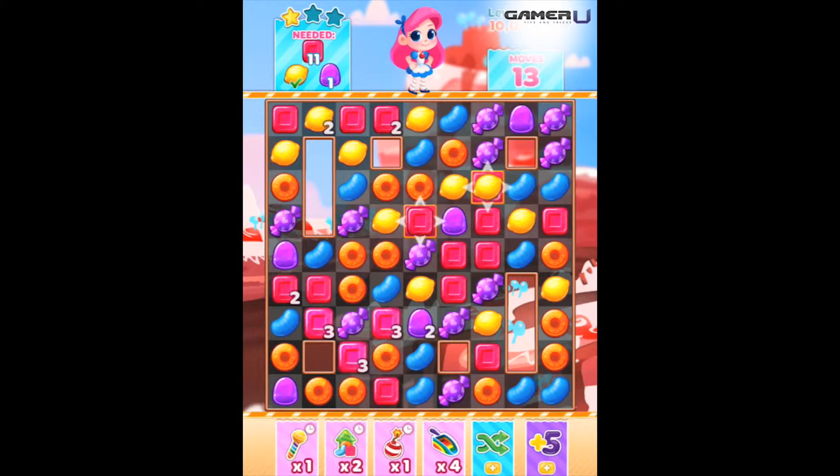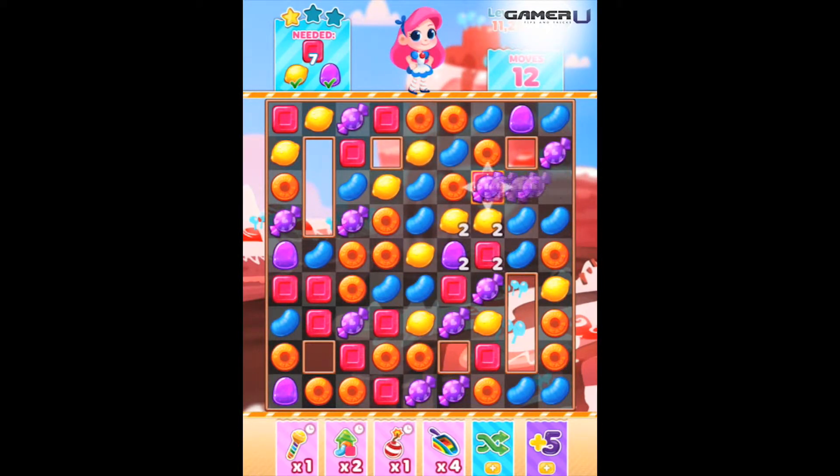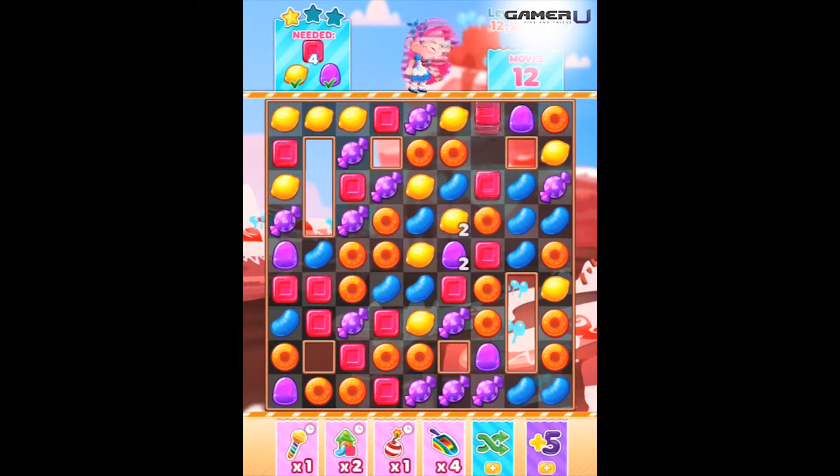Tip 2. Match and collect yellow and pink candy on the bottom rows first to let candy fall down for more purple matches. Unwrap more purple candies when matches become available.